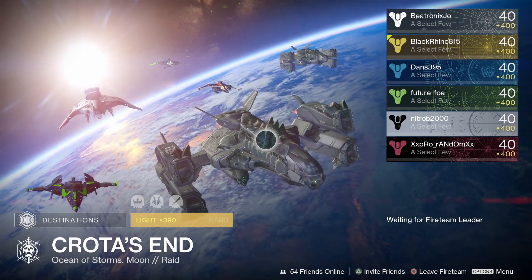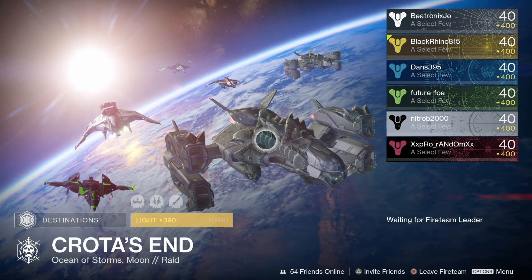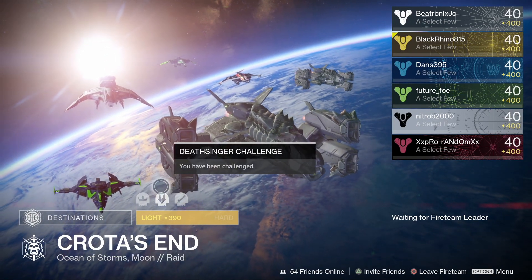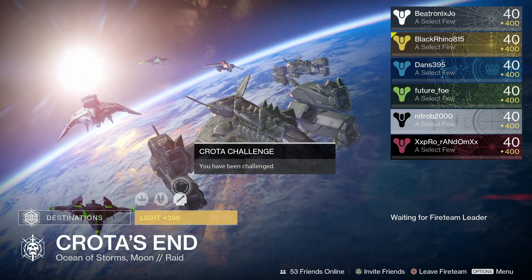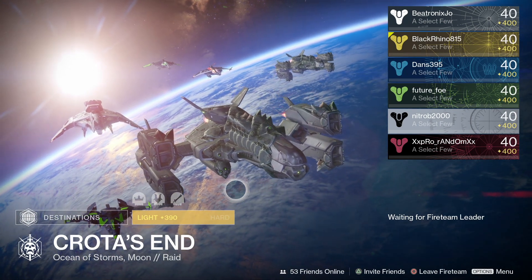Hello everyone and welcome back to Destiny. This week is the first week where we have a featured raid from year one, and we start with Crota's End. The two challenges this week are the Deathsinger challenge and the Crota challenge, and completing these will grant you a chance of attaining an exotic adept elemental primary. In this video we'll take a look at how to complete the challenges of Crota's End.